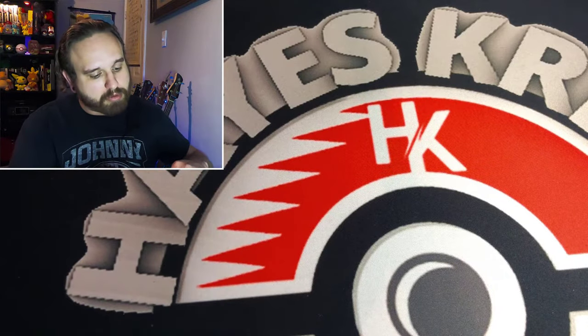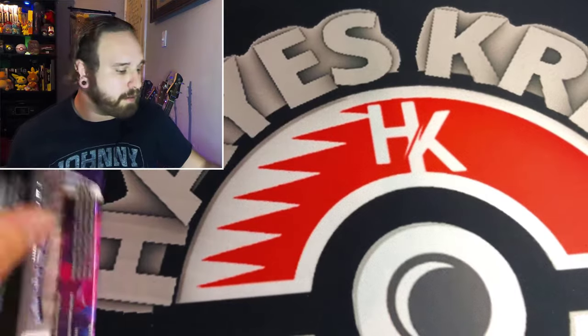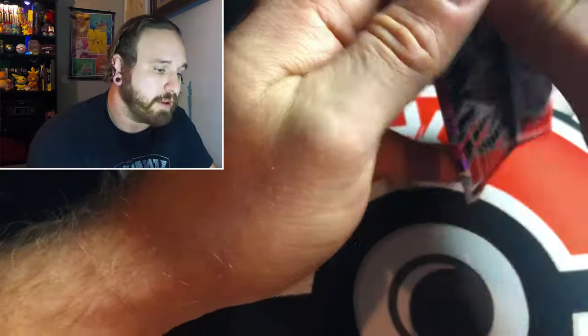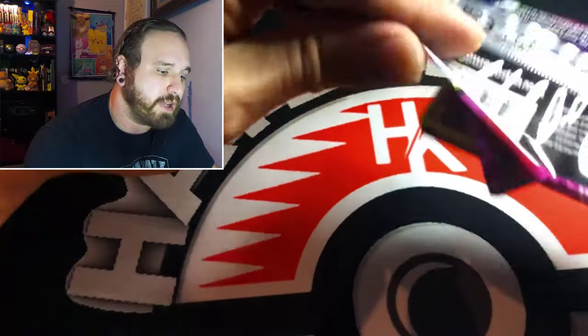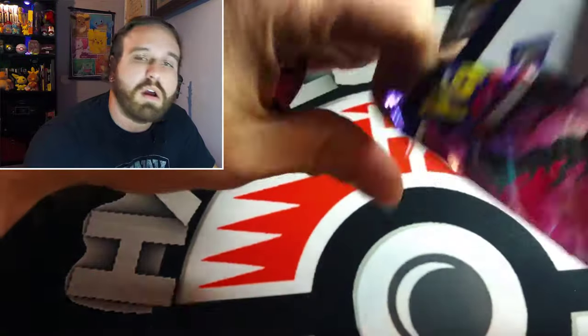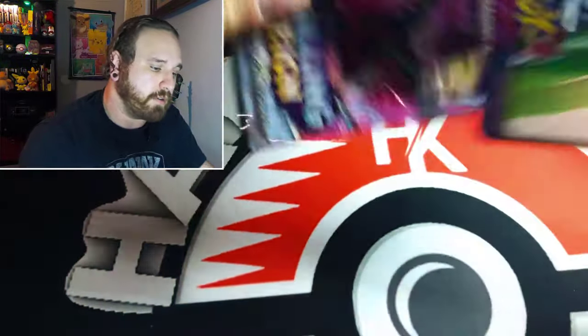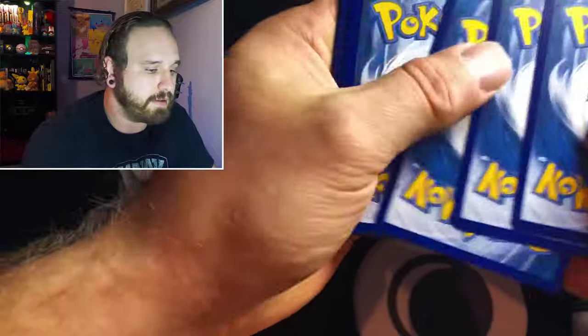Hopefully we can pull the golden Snorlax today — that's what we're looking for. I'm also looking for the alternate art Zapdos. I'm still trying to complete a lot of cards out of Chilling Reign, Evolving Skies, Chilling Strikes — I mean all of them. We need all of them and these sets are quite large, but we are knocking them out daily.